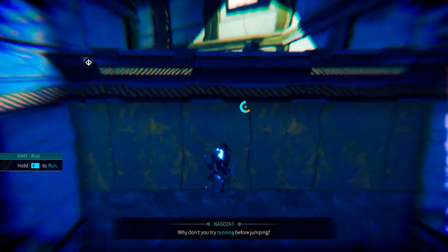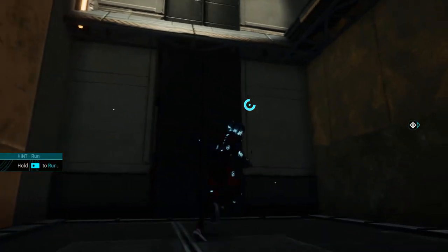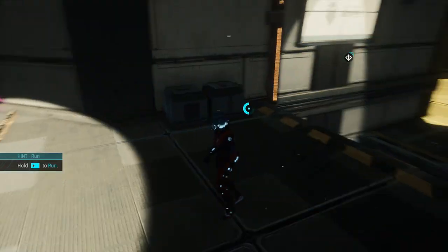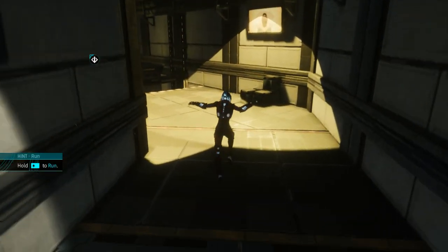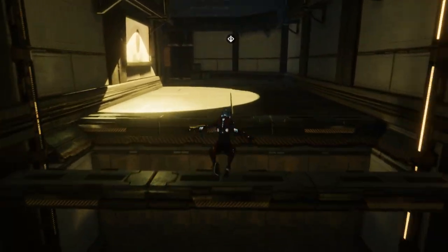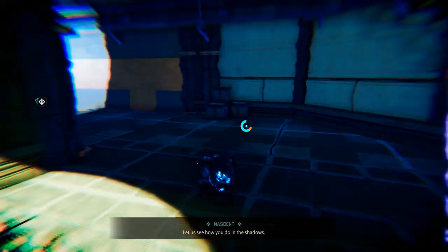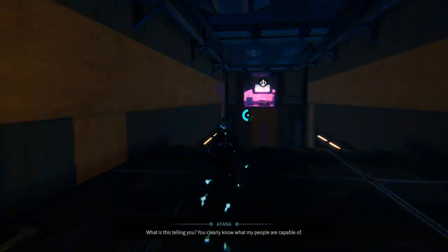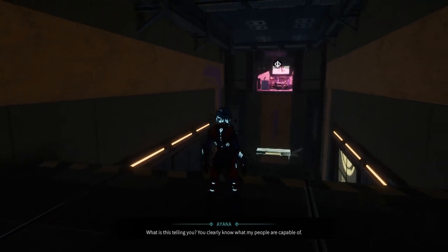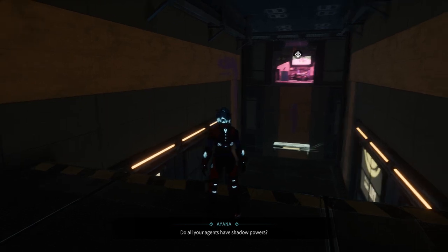Why don't you try running before jumping? Let's see how you do in the Shadows. What is this telling you? You clearly know what my people are capable of. This is the standard test for all agents. Do all your agents have shadow powers?